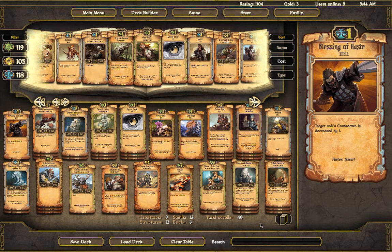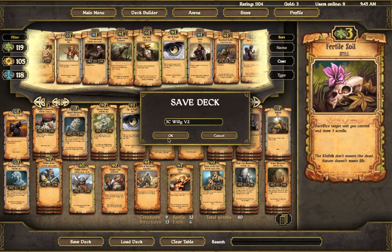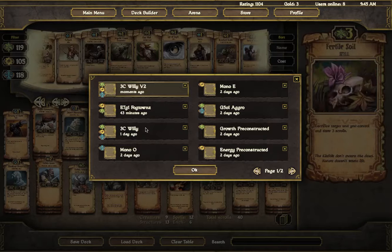Welcome back to Scrolls Fan Deck Design. This is our first installment, part three. This is where we break down the deck that we were sent, try and change it to stay true to the deck itself, but then streamline it or offer our suggestions. What I've done so far is cut out some of the excess and made it so that the theme or idea of the deck is streamlined.